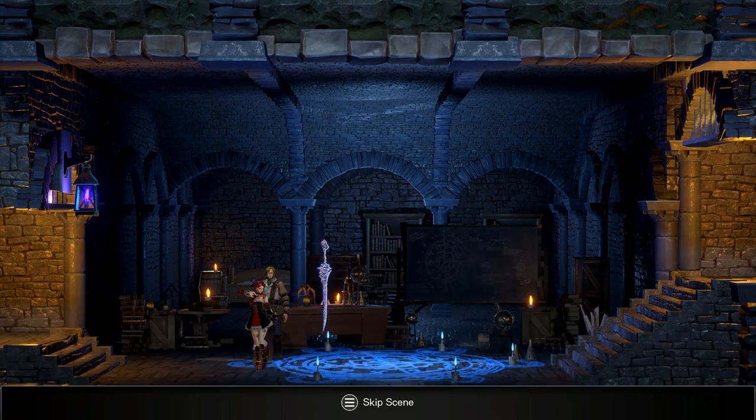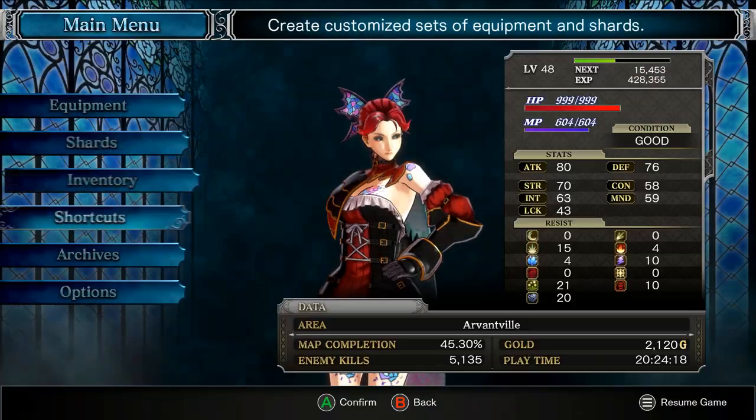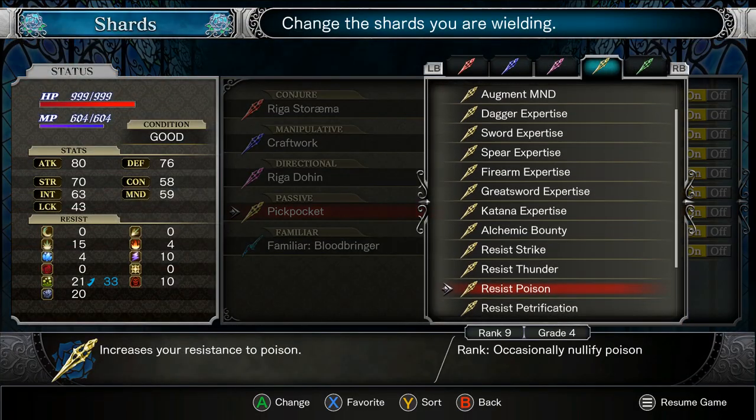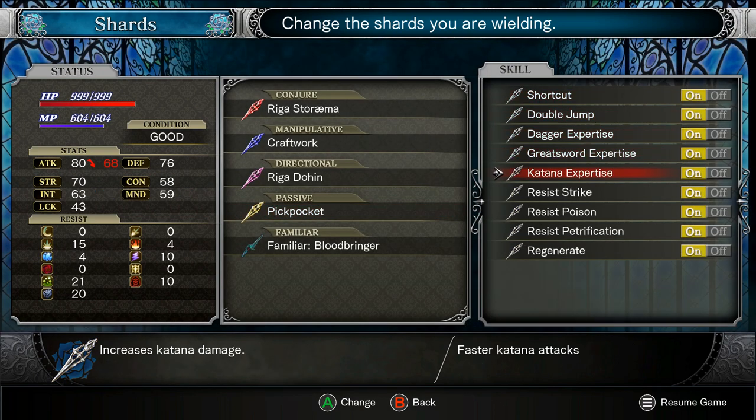Now we will go to the shards. As you can see, I have max dagger — sword not yet because I've blocked the materials even though I discovered it — spear rank 7 but it's maxed also, firearm I haven't farmed yet, great sword expertise, and katana. I have maxed all of these. This one I am going to upgrade next. It will be a permanent skill for you — you don't need to equip it.